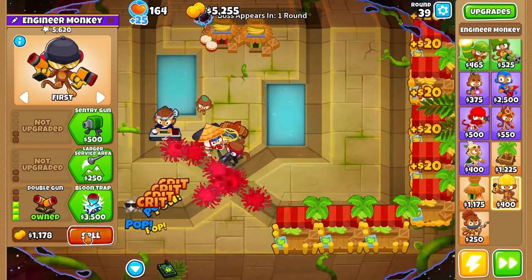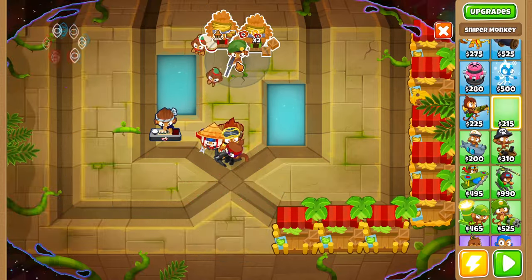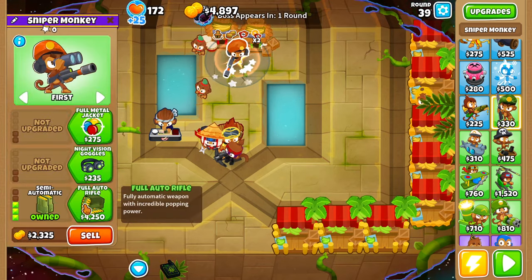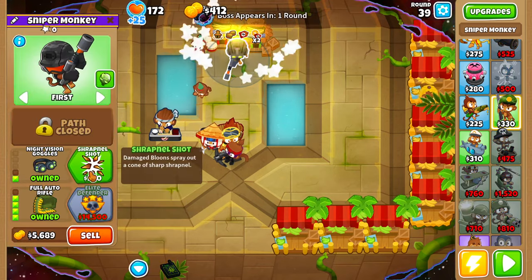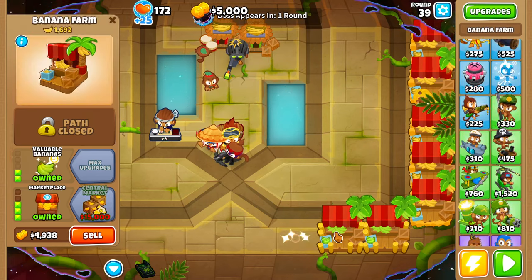Let's go ahead and sell this engineer monkey because we no longer need it. At the end of round 39, we'll turn off our auto start. We'll grab ourselves a sniper, place it right here, and upgrade it all the way up to a full auto rifle with night vision goggles and shrapnel shot, then set its targeting to strong.